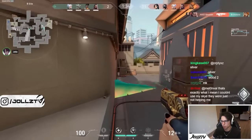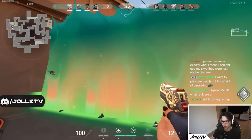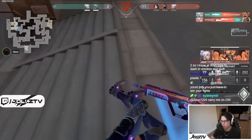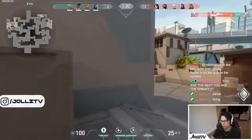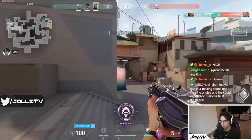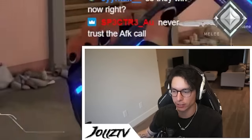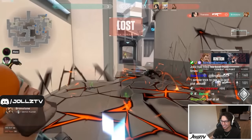Same situation again — push the wall this time. Hold the wall as a teammate is about to get pushed through it. Full heal, spike planted — great. In the save round you got one and almost got a second, which is the goal. Very good peaks this round: you pushed toward A site when enemies were rotating to B to help your teammate, got an easy kill because they weren't looking, then backed out. Playing around your teammates like that is very effective.